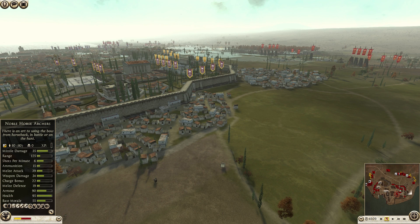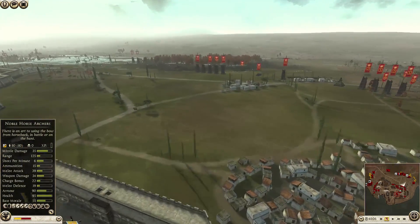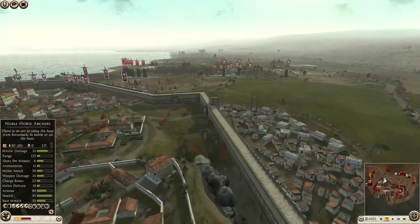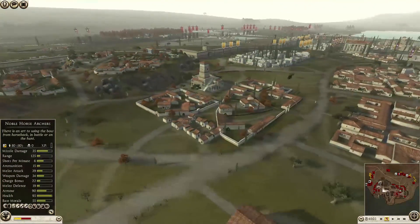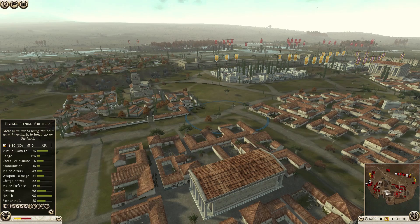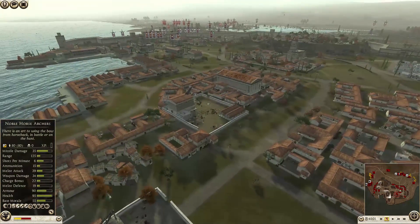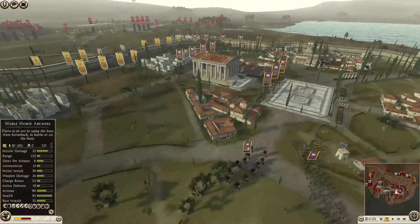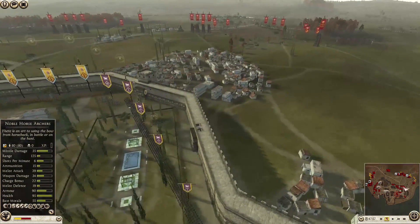Hello everyone and welcome to Rome 2 Total War. My name is Mr. Brunswick and today we have a massive 4v4 siege getting underway right now. This was actually quite a fun battle to play in what CA calls the city of Athens. This is a very small Athens, but it is Athens nonetheless. We've got a very strange mix up here, but some strong factions in play, which is really cool.